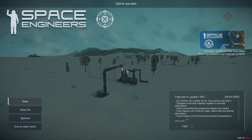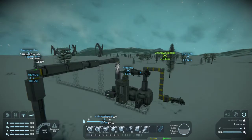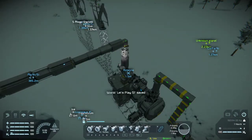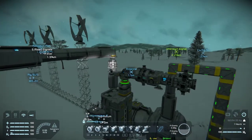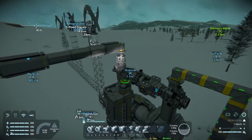Good evening everybody and welcome to another episode of Let's Play Space Engineers version 1.190.1. This is episode number 21. In our last episode we got our spacecraft built. It's kind of a colony ship really, seeing as it has a survival kit attached to it and a drill attached to it. It basically has the ability to go out and gather resources and get us started in kind of the same manner as the respawn pod, just a little bit more controllable and maneuverable and overall useful.